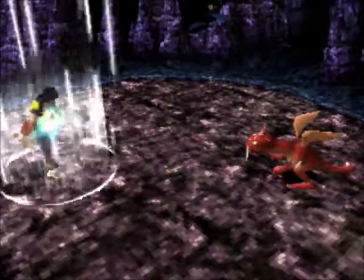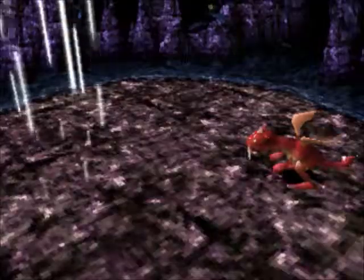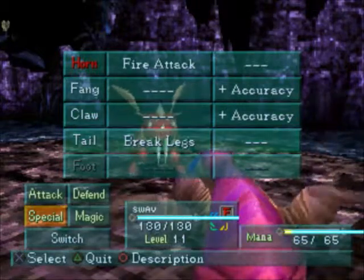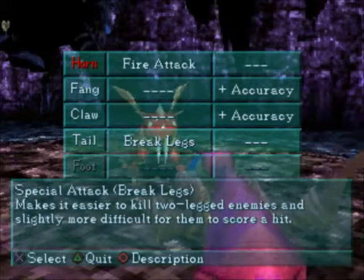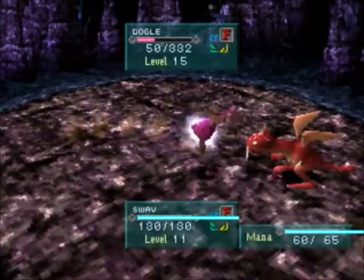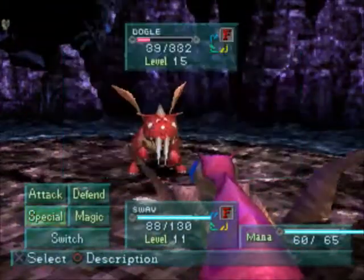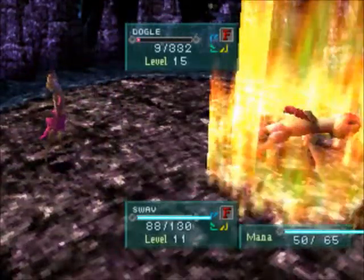That's one thing I really didn't like about this game — I like it and don't like it at the same time. I like how it makes you focus on the power of your buddies. Makes it easier to kill two-legged enemies and slightly more difficult for them to score a hit. He is on two legs — let's try breaking them. Does that mean his legs are broken? Let's try using Ogni. There we go, and now he's down.